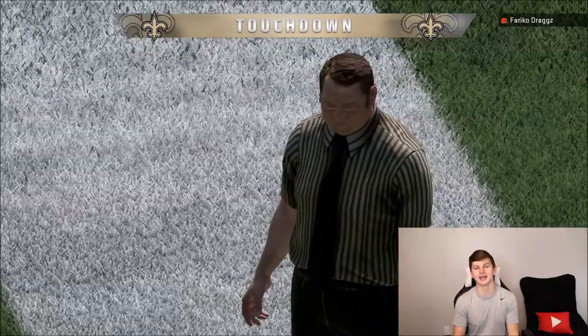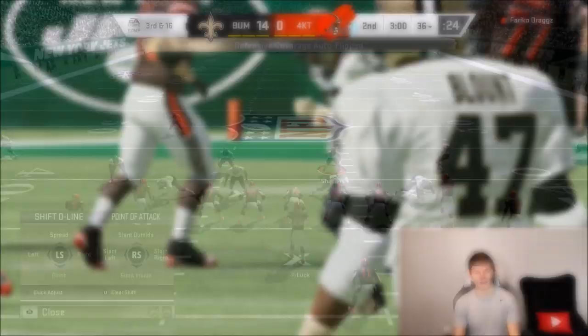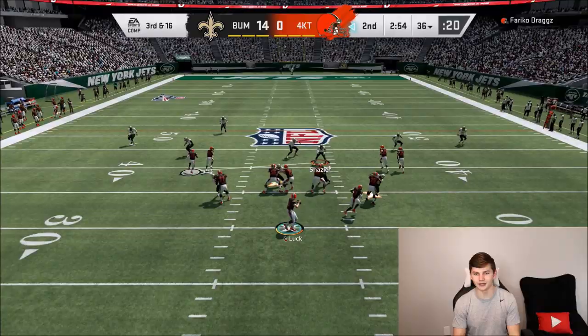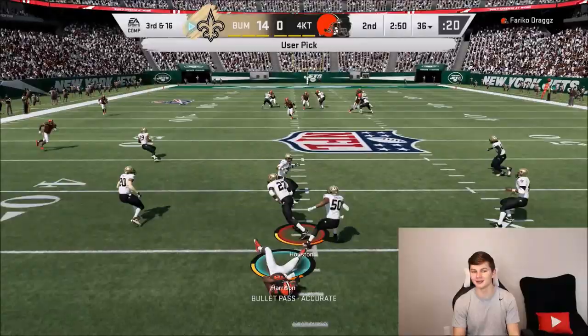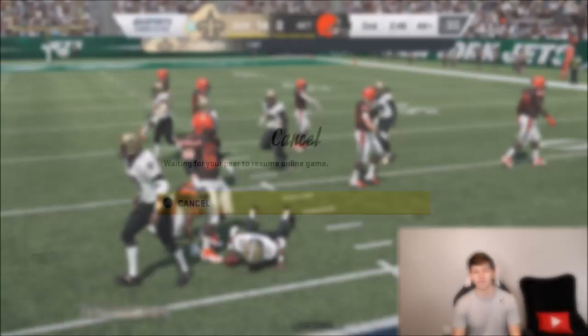Opponent coming out again in five wide — Reggie White, can we see another swat? LT with another interception! I could run it in for a pick six but I'm going to go down. Looks like my opponent may be quitting this game, so we're going to get into another one. Von Miller finally showed up with a sack — there's that series master Von Miller. Ken Houston comes away with an interception. Good play there from Ken Houston.